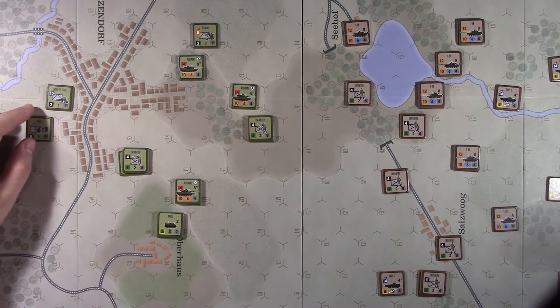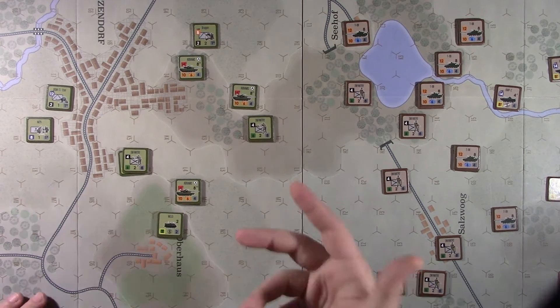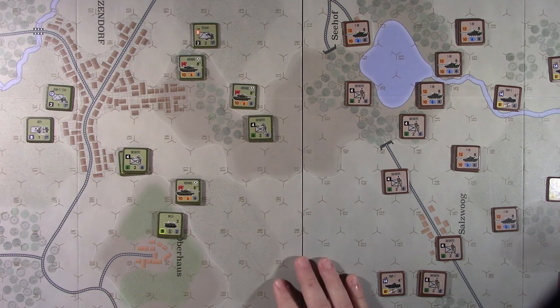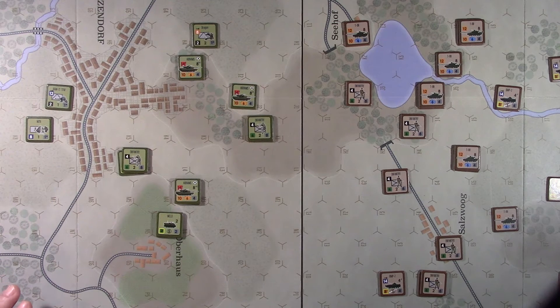What I like about this new iteration of the rules is they have helicopters and some close air support — there are A-10s, a Frog Foot, Hinds, and Cobras. I wish instead of a Cobra you had Apaches, but maybe Apaches will come later. I just prefer those to the Cobra.